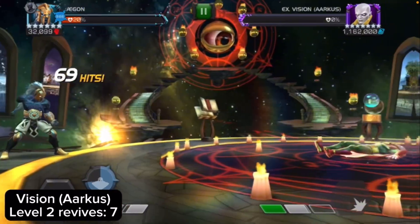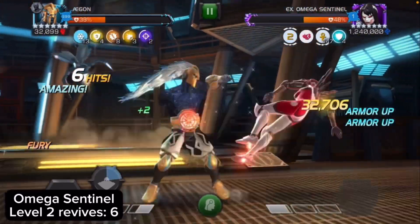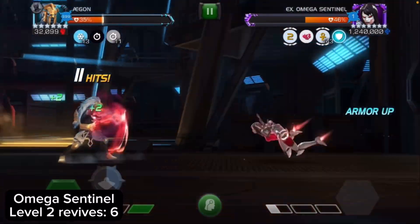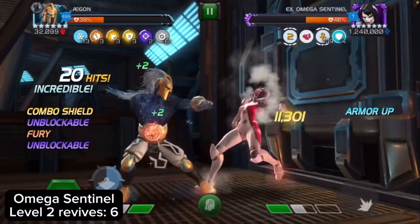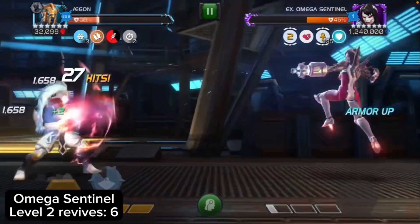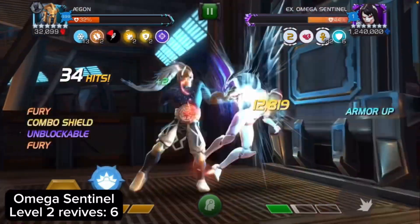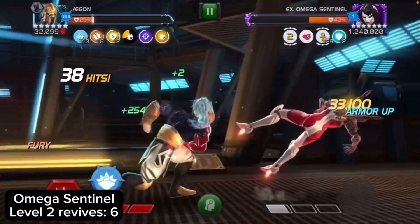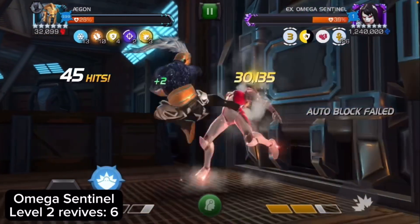Up next is Omega Sentinel. She's super easy once you get Agon ramped up to 150 plus charges, because he'll have true accuracy which counters auto-evade and auto-block — and Omega Sentinel loves auto-blocking. You want to dex her SP1; I'm not good at it so I just block it. But for her SP2, if you bait it out, you have to dex that beam — otherwise while blocking you still get incinerate on you. Also do not use your SP2 against her because she'll regen like 9,000 per second.